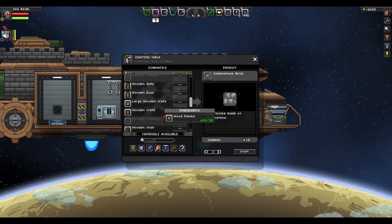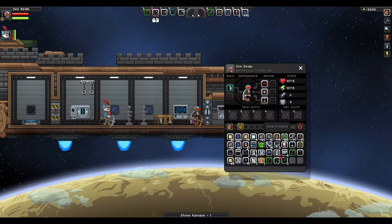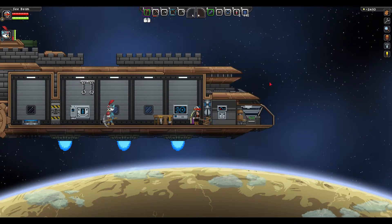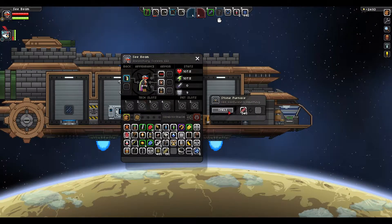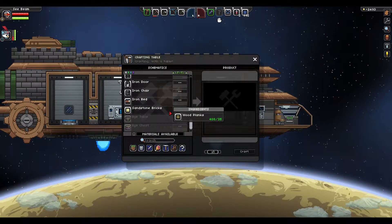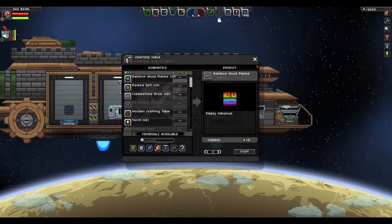Do I have enough? Don't worry, I do. Okay, may need to move something — can't decorate it. I'll move these two, you can keep those two. Awesome, let's see. Oh wow, the rainbow wood planks looks cool — it's in the description. It's simply fabulous.